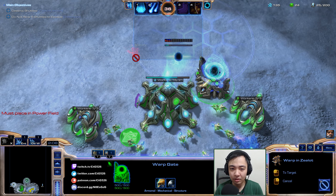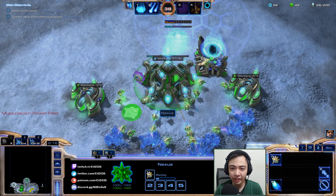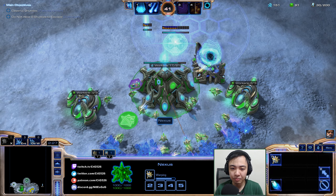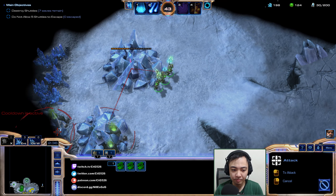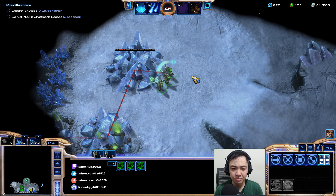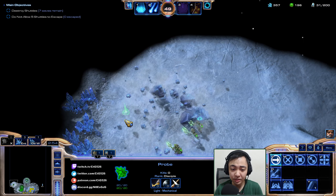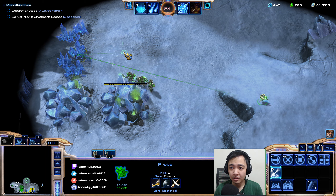Send dudes there. Send the second Zealot over here — we'll need one more Zealot, then switch the chrono back to our Nexus. We're going to just produce more workers, maybe get Dragoons out. Actually, let's get an expansion — seems like a smart idea. I think I'll get two Dragoons.